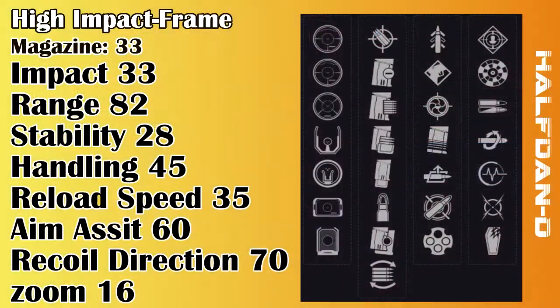Now perk column 2. Within this column we have a vast amount of perks to pick, but remember we are looking for anything that could boost our stability, as stability is the key to unlocking this weapon's full potential. So firstly we have Tactical Mag which offers us a plus 5 in stability, plus 10 in reload, and plus 10 in magazine. Not the strongest of stability stats to run with, but anything is better than nothing.